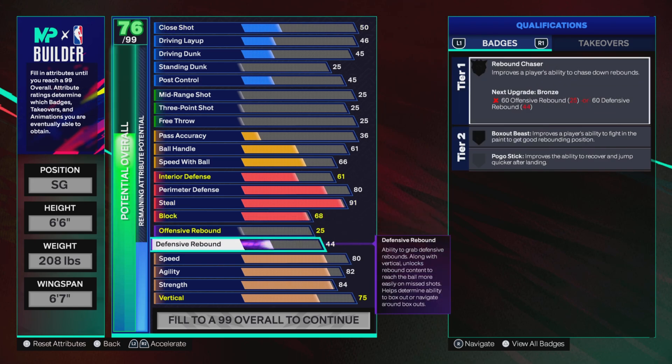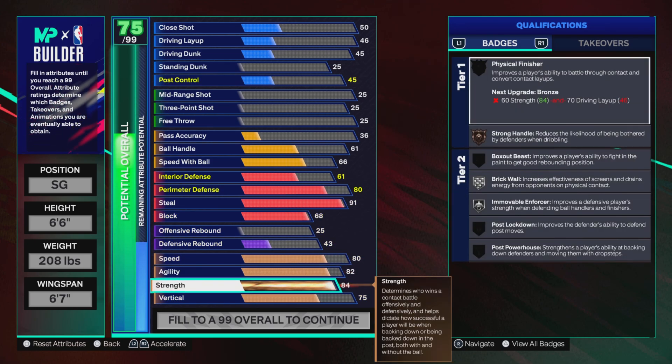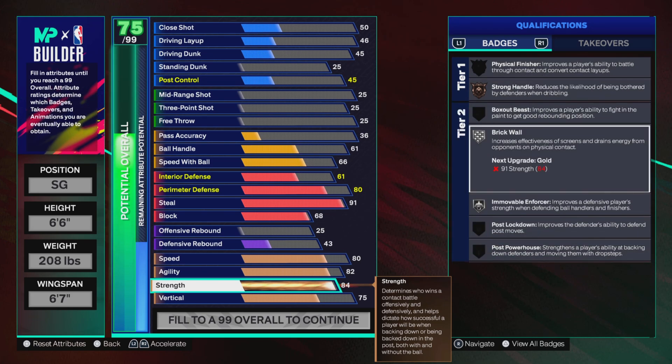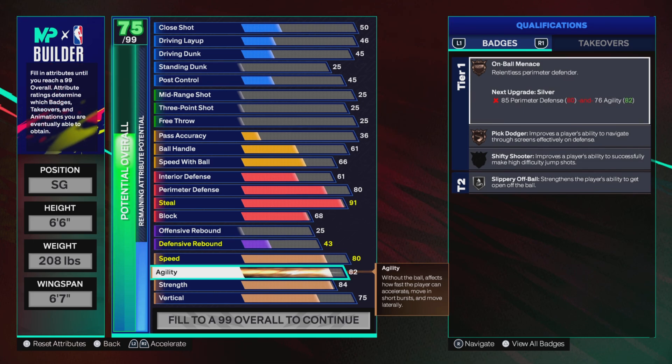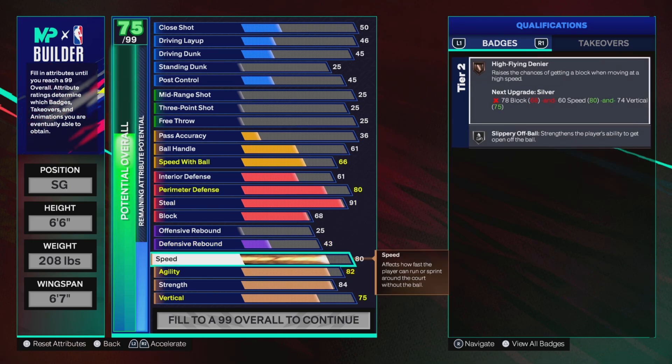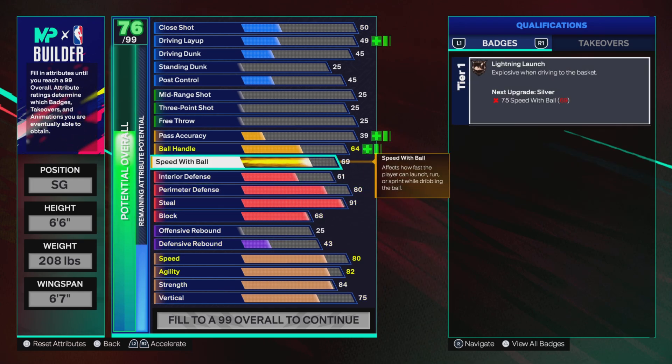The only problem is your defensive rebound is going to be low, but does that even matter? You have 84 strength — you're not a baby. 75 vertical, 82 agility, and 80 speed. Agility and speed are really needed on all your builds this year. I was debating on this, but 80 speed with ball — you can actually go 75 to get more attributes in other areas, but I wanted that 80 speed with ball.